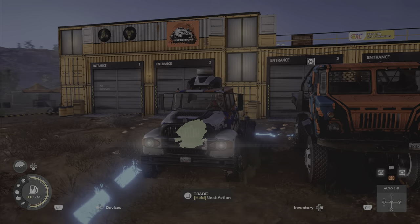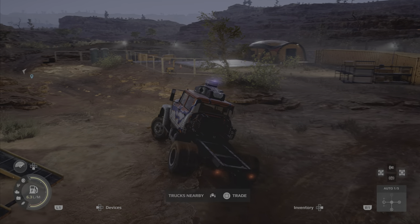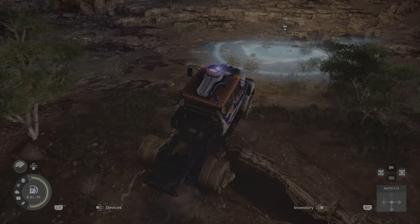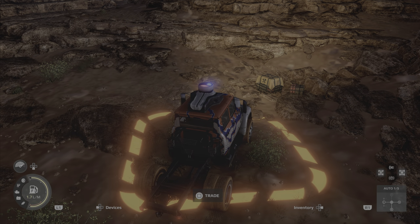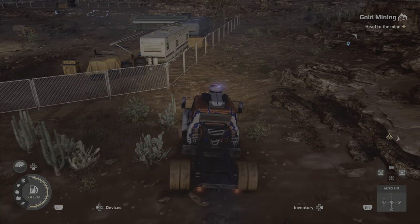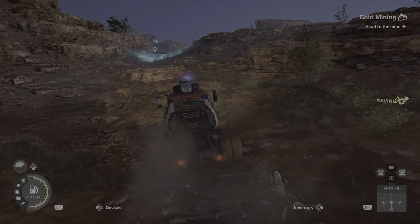We haven't tested the Loadstar out yet, so let's give it a go. We've got a metal detector on it and suchlike. There's an airdrop over there as well. It doesn't seem to be any good for climbing, but it seems to be a lot faster than other vehicles — I think because it's made for more solid surfaces. It's not going to tackle the mud well, it's not going to tackle the water well, and ground clearance is probably going to be an issue. But we just drive it sensibly. It kills cactus quite well, which is great. There's a contract — gold mining — and that gives us a good chance to test this truck out.